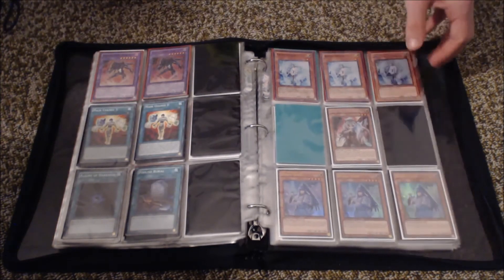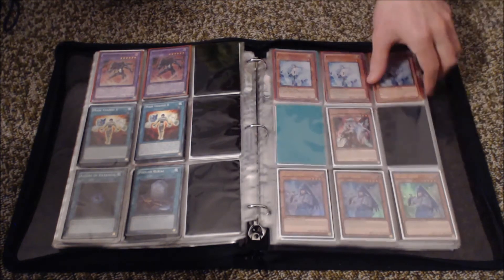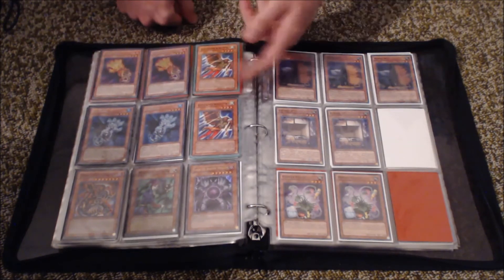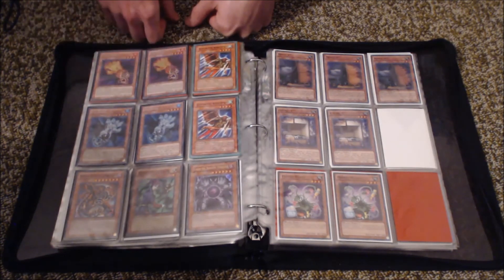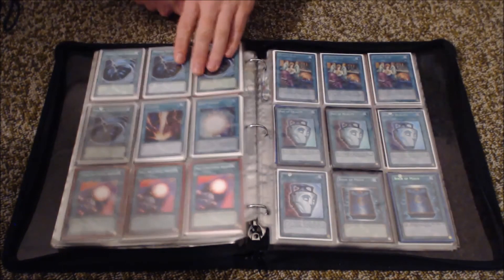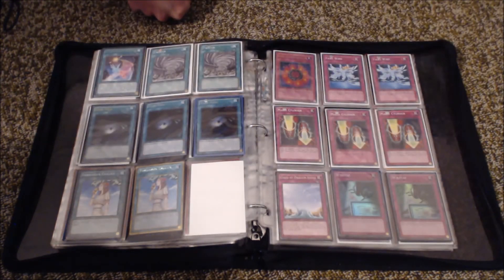From here onwards I've just got monsters, spells and traps. Ghost Ogre and Snow Rabbit — got two more coming, should be here next week. Three Denko Sekka. Got Ice Hands, Fire Hands, Garudas, and a Super Magician of Faith — got that one really cheap when they were off the banlist. Side deck stuff like Maxx C, Papa Plants and Flying Seas. Plenty of MSTs, Raigeki, Sword Charge, Spell Shattering Arrows, Shared Rides, lots of Dualities, Book of Moon, Twisters, Dark Holes.